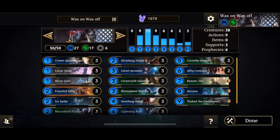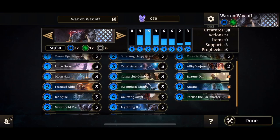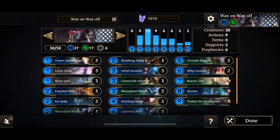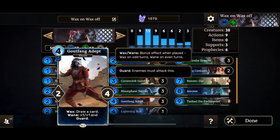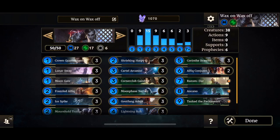You can buff them, you can deal damage, and you can do all sorts of things. Crown Quartermasters' Steel Dagger can be used with Corner Club Gambler. You also have some more card drawing mechanisms on Goutfang Adept — draw a card, or plus 1 plus 1, then guard. It plays really, really well.